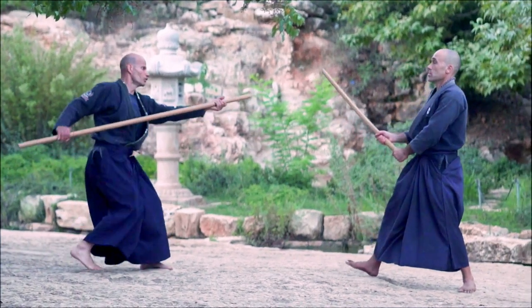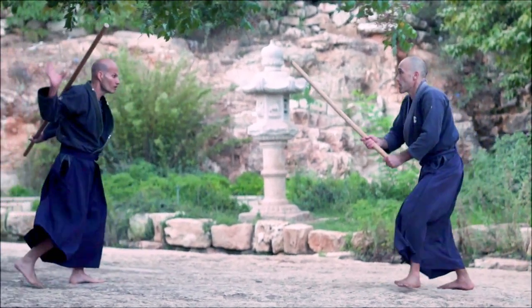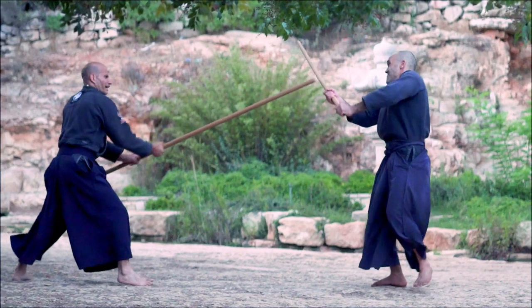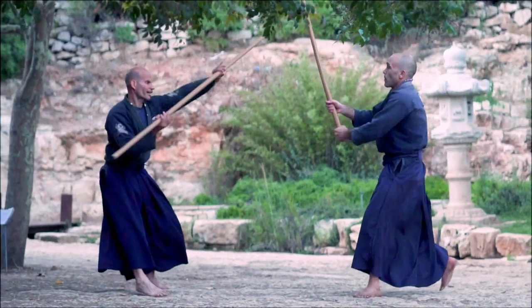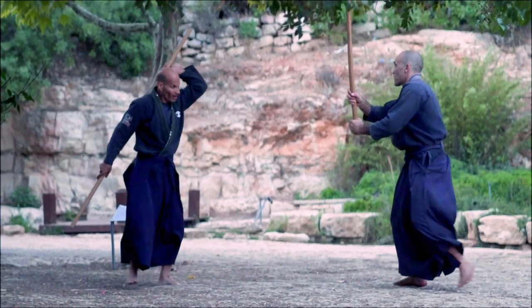Attacking with tsuki to keep him away, then going backwards. Each time we spin the bow, we hit his sword on the way in order to deflect it. We attack quickly from both sides in order to keep him busy up to the finishing blow to the head.